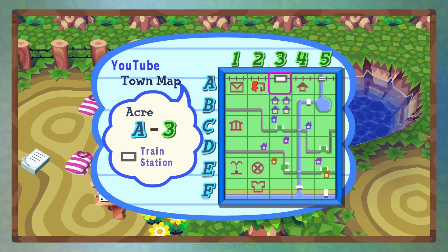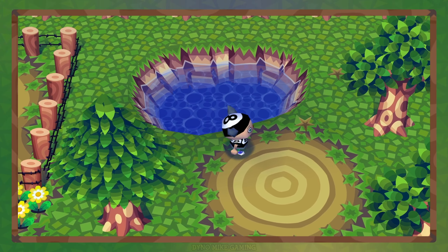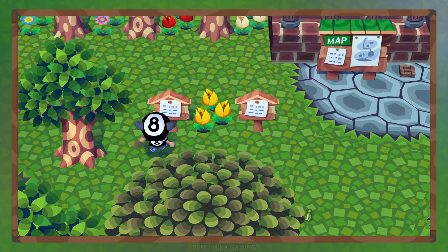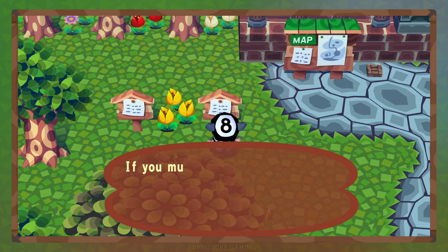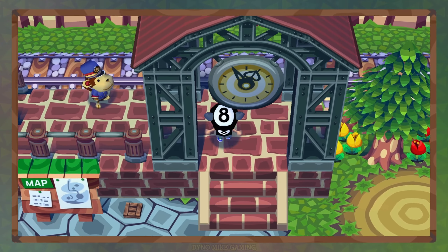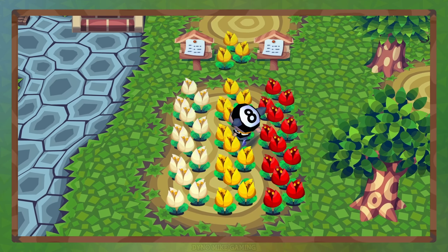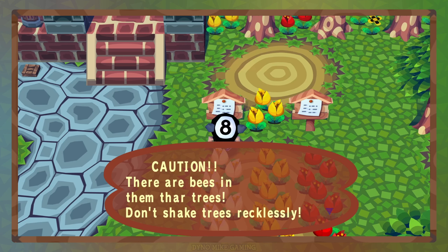I did match flowers by each acre, so acre A1 would be a certain type, A2 would be the second type, and A3 would be the third type in the game, and I'd keep following that pattern all the way through. Here's my other pond — once again nothing blocking it so that I have easy pond fishing. A3 is where I've moved some of my signs. You can see: 'Cutting down a tree just to get its fruit is foolishness itself. If you must cut down a tree, be sure to plant another — balance is the key.' So just when you enter my town from the train station you get a little warning of hey, take care of the place.